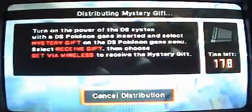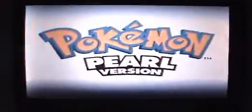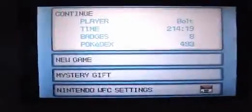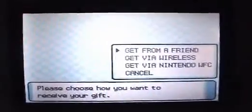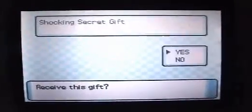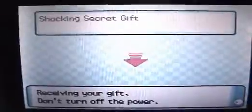Turn on the power and select the mystery gift from the menu. Basically, you go here and mystery gift will pop up. Click next, then mystery gift, receive gift, and you get it via wireless. It should be right there — 'shocking gift.' You click yes and you should receive your gift.